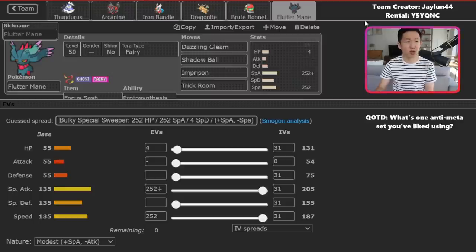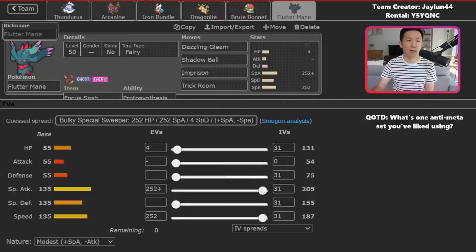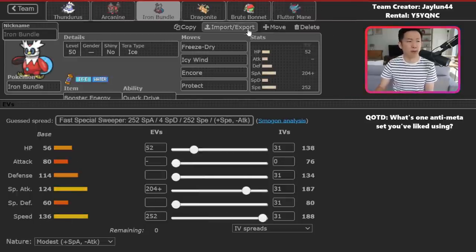With Bonnet plus Flutter Mane into Chien Pao Dragonite, you can go for Rage Powder — if they go for Ice Spinner, it activates the Rocky Helmet, breaks Focus Sash, and the Rocky Helmet can also break through Dragonite's Multiscale, allowing Flutter Mane to clean up with Dazzling Gleam. You could also go Thundurus plus Bonnet, Thundurus plus Flutter, or Thundurus plus Arcanine — think about Sunny Day combos there. Bundle to decrease your opponent's speed and allow Arcanine or Dragonite to outspeed is also valuable. There is so much damage across the board on this team, which makes it very fun to pilot.